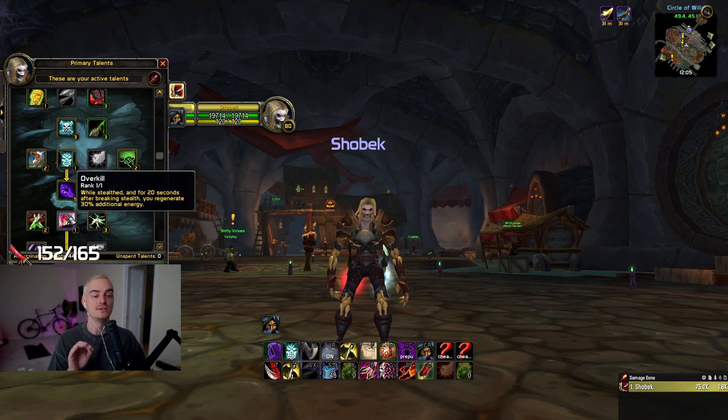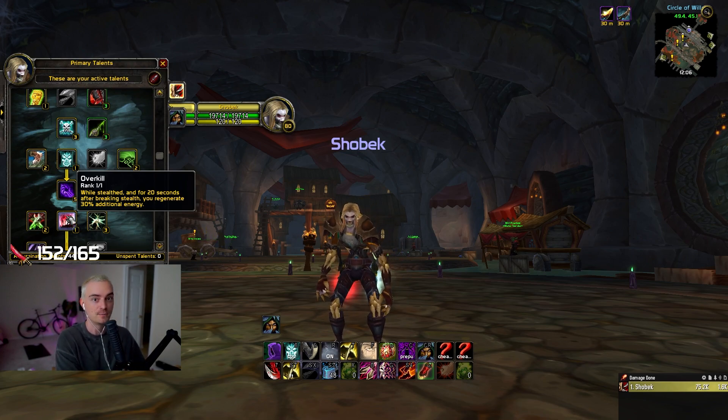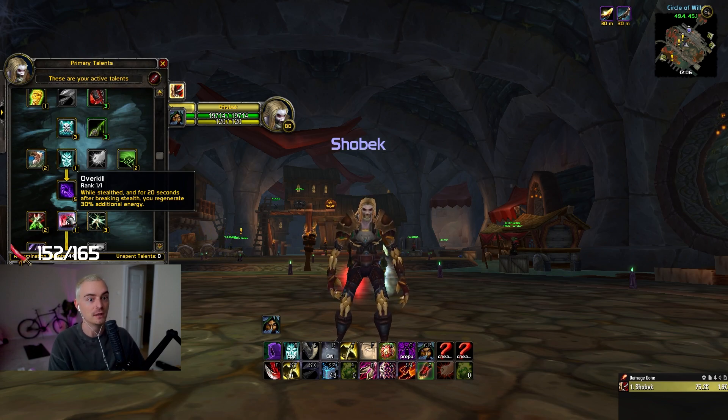Next is Overkill, which is super underrated. What's really cool with Overkill is when I want to go in twos or threes, I actually use Vanish to reset Overkill. So when I open, I'll take note of the Overkill buff and use Vanish if I want to commit to a go and double stack it. That gives you 40 seconds of increased energy regeneration. If you're playing priest-rogue versus H-pal warrior or H-pal DK, this really allows you to keep up the consistency, damage, and pressure.